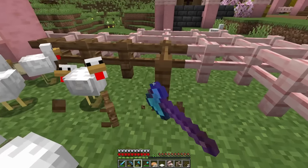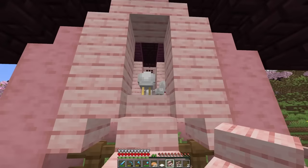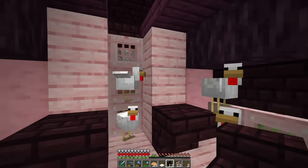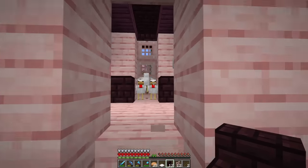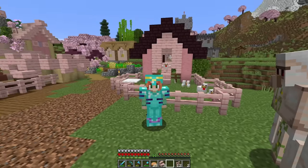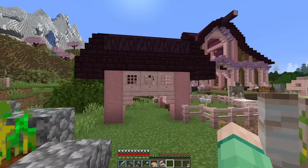Chickens, you ready to see your brand new home? Oh my gosh, I think they like it! This is so cute! We can put little shelves in here that look kind of like roosts for them. Maybe if we ever find some coral, we can make it look like nests. For now, they look quite a lot happier. I love that we can see in through the trap doors — that's so fun!